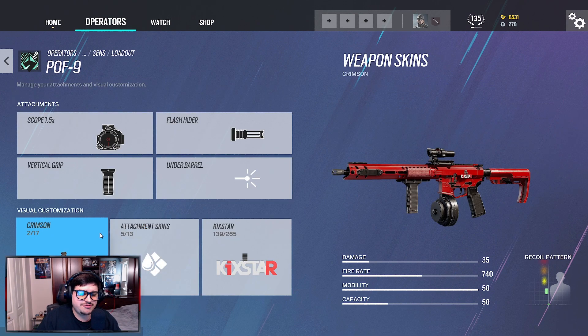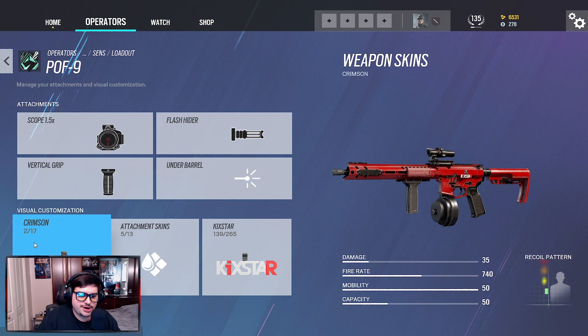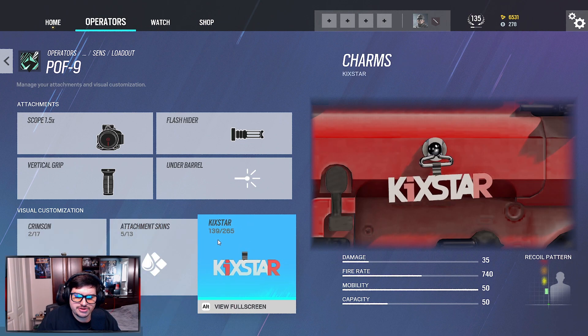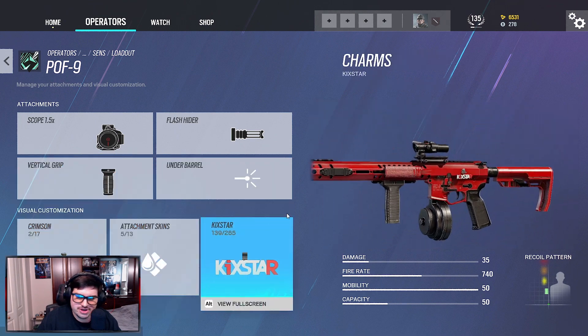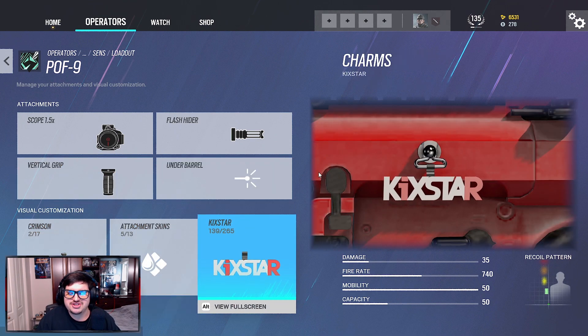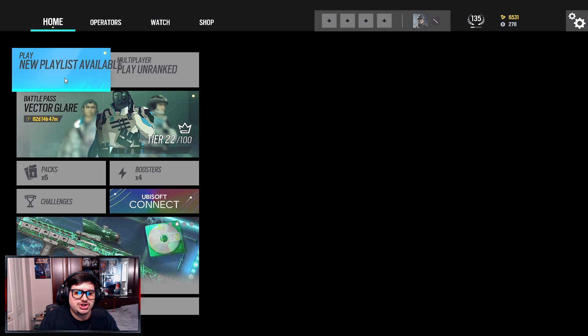That is pretty much it for the attachments. This is your whole setup. I have the red camo with the Kickstar charm — rest in peace Kickstar, best guy in the Rainbow Six community, honestly best guy ever. So that is pretty much it, and it's not over yet.